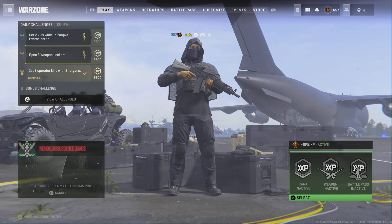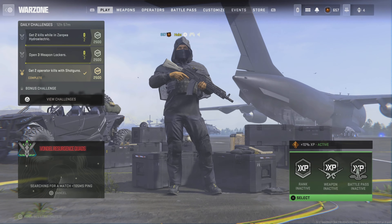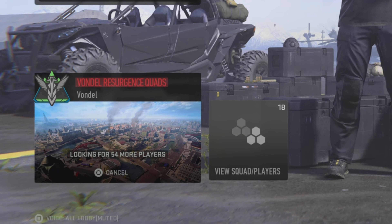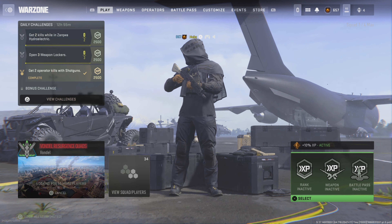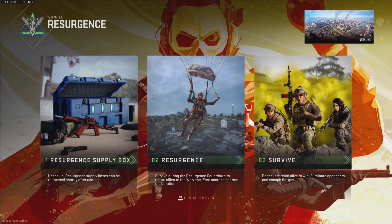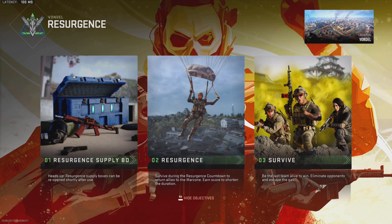I'm going to show you a method to unlock the battle pass by just simply going AFK. All you need to do is load into Vondel Resurgence quads and make sure you have squad fill on. You then want to go into your settings and turn on parachute auto deploy.